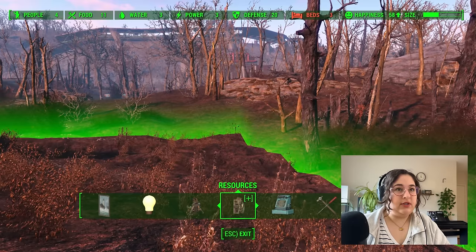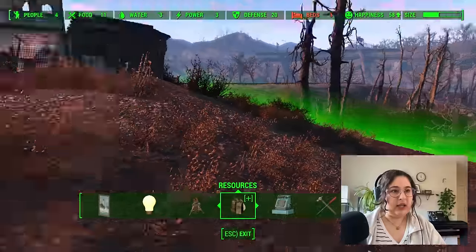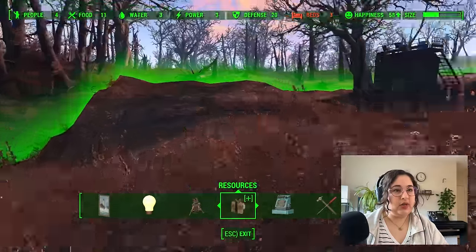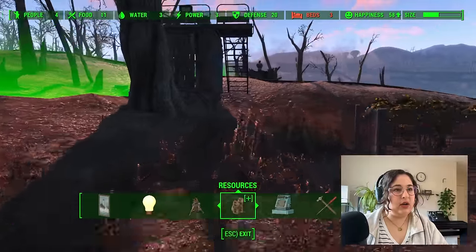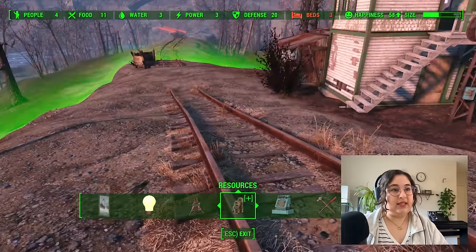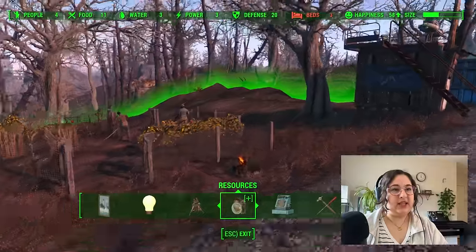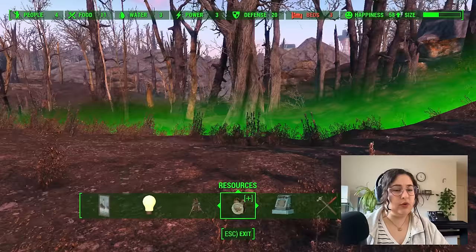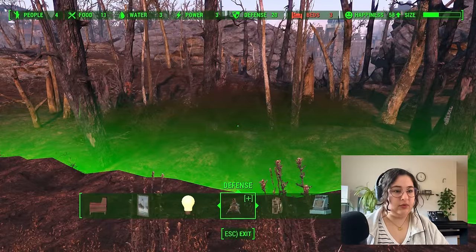We gotta build another bed. So we definitely need more housing, but we also need a bar, a clinic, a shopping center — all those things. So I'm wondering if the shopping center would be good in this back part. We've got a lot of topography issues back here, or we could put it up on the railroad itself — like maybe this is the sales district. Maybe this is where the shops line up but then we still have housing in the back. Either way I think we gotta start putting down foundations to try and even out what's going on here with the ground.